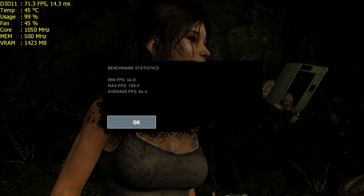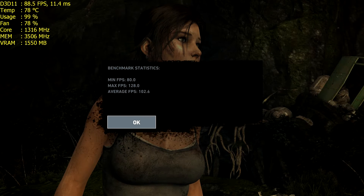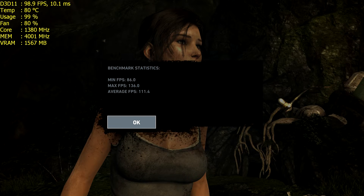Jumping straight into Tomb Raider: on stock the Fury X scored 84.6 and overclocked it scored 88.7 — a nice little boost. The Titan X on stock scored 102.4, quite a bit over the Fury X, and overclocked it scored 111.4. A decent boost from overclocking, but the game runs well on its own anyway.